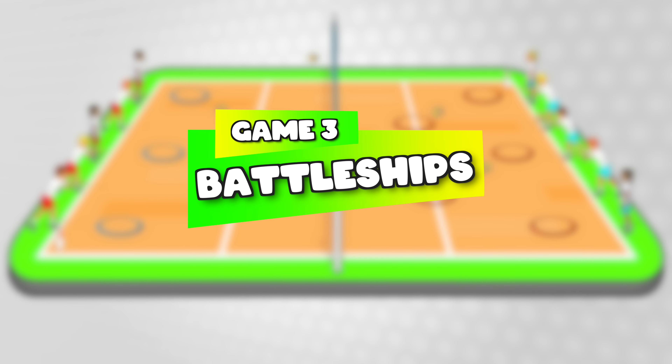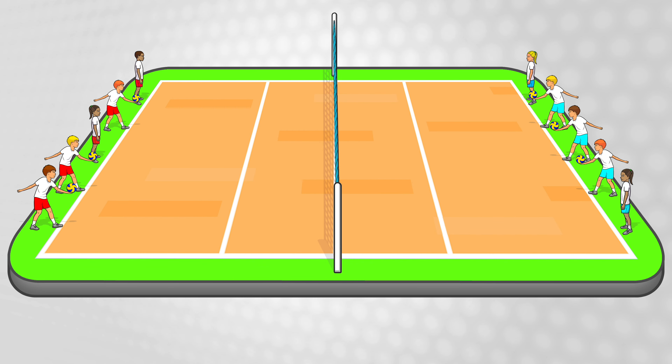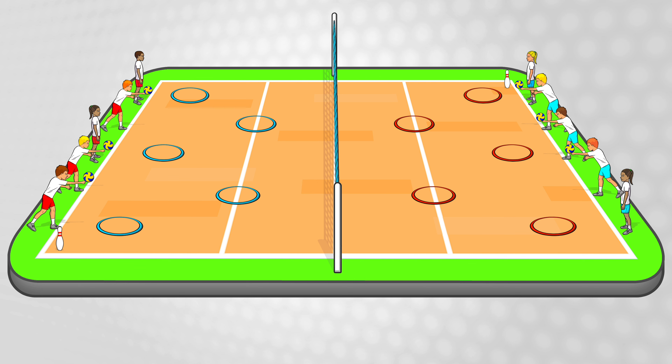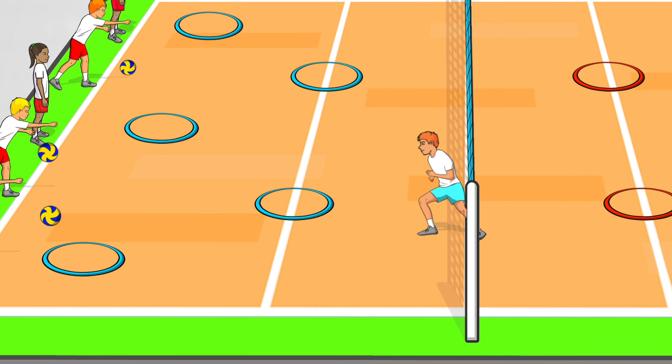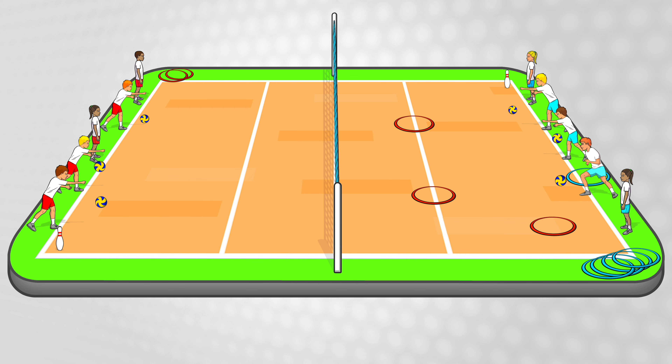The last game is the serving game called Battleships. Divide the class into two teams lining up behind the service lines and start with a couple of balls for each side. Each half also needs some targets — for example, five hoops spread out, and you can also put a pin or something to knock over in the corners. On the whistle, everyone serves the balls over to try and get it to bounce in a hoop. If a ball is successfully served to bounce in a hoop, you get to go and collect it and bring it back to your team. Everyone continuously keeps serving and the first team to hit all their hoop targets wins.